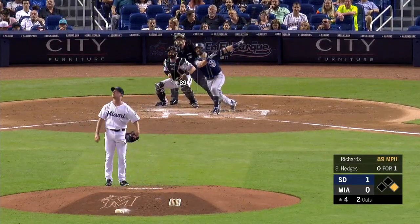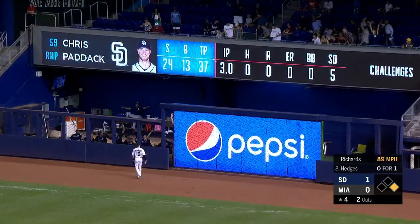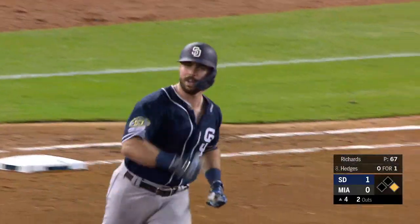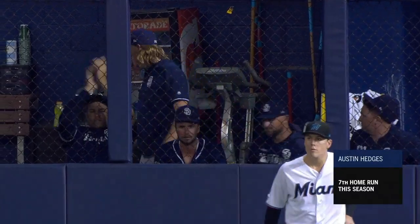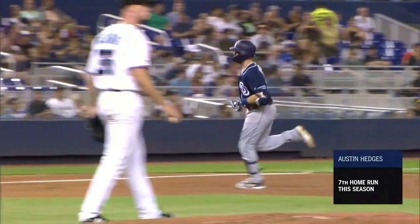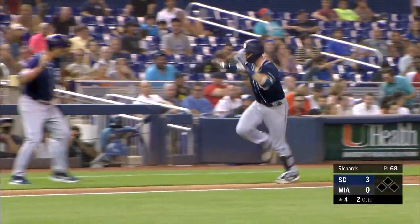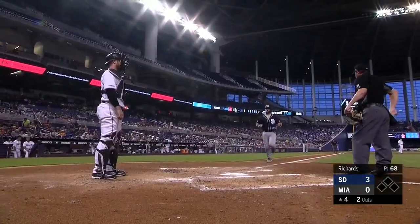Austin Hedges now bats for the second time and he drives one the other way to right field, back goes Anderson at the wall and that ball is gone! A home run — Austin Hedges hits his seventh of the year, the Padres take a three to nothing lead. Hedges nearly hit a home run back in the second inning, hit one to the wall in left field, now he takes it out of the yard to right field.